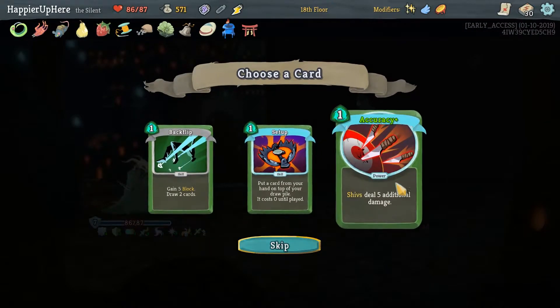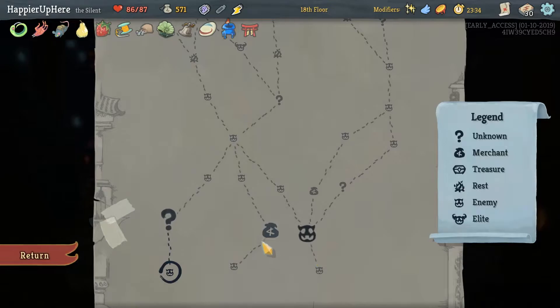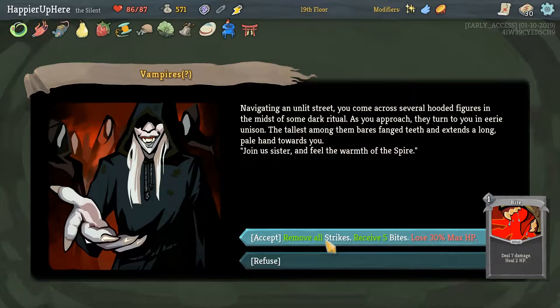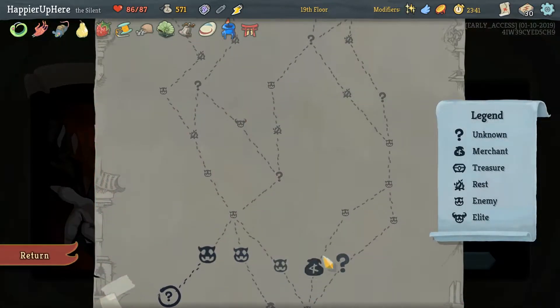Just need a tiny bit more damage — this should be it. That was tough, but we were able to do this. Here, I don't think I'll take any of these. Accuracy is probably not useful enough for us. I don't want to receive fights — mostly, I don't want to lose my max HP. I will hit the Shop here.